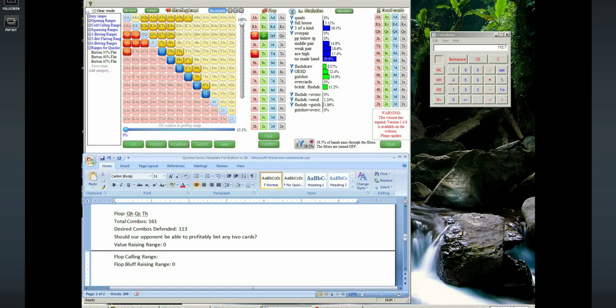Here there's still a reasonable amount of draws, but not quite as much, because there are so many way-ahead way-behind hands since both our opponent's range and our range includes so many Queen-x type hands. This is a board texture where I'm not sure if he should be able to bet with any two cards. I'd first want to see how my range looks when I defend 113 combos, and based on that I'd estimate whether this is a board where he can profitably bet any two cards. If he can, I don't think it would be extremely profitable for him.